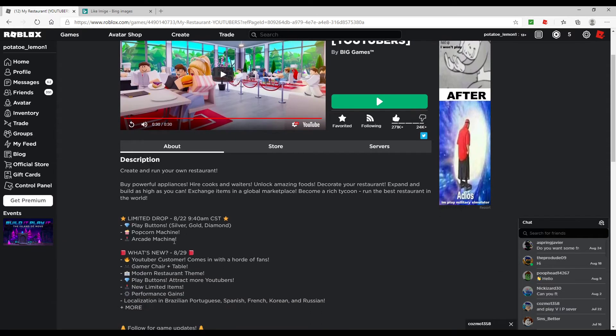If we go over to the description, as you guys see — limited drop. There is a new play button: silver, gold, diamond, popcorn machine, arcade machine. There is a new YouTuber customer that comes in with heart bands, then gamer chair and plus table. I spent over 400 million on this. Then modern restaurant theme — play buttons attract more YouTubers. New limited items, performance games.